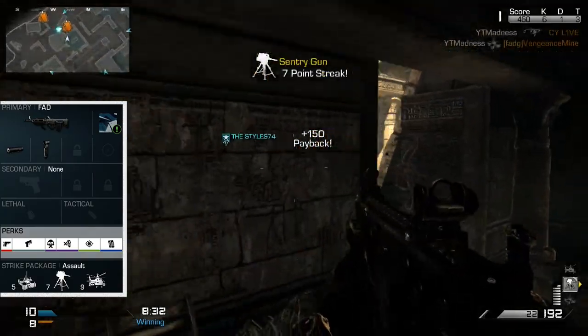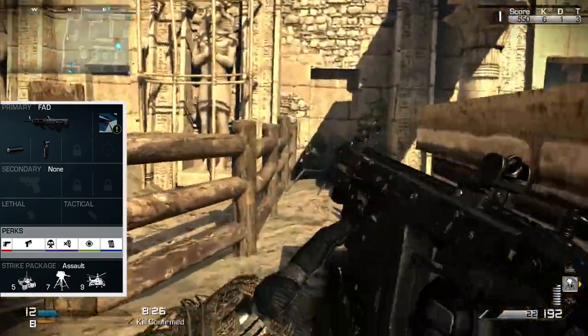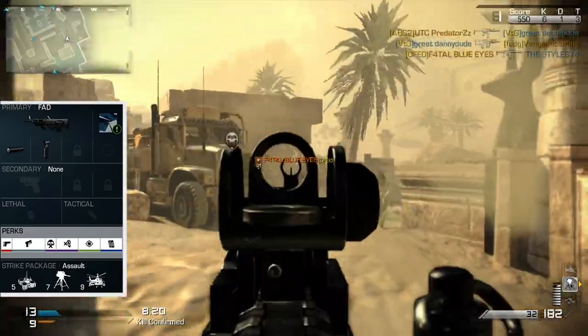In this setup I decided to go for the silencer and the grip as a package, nothing for my secondary, lethal and tactical equipment. The perks that I decided to go with are Ready Up, Quick Throw, Take Down, Dead Silence, Focus, and Fully Loaded.